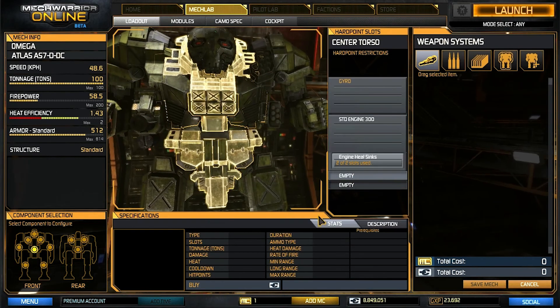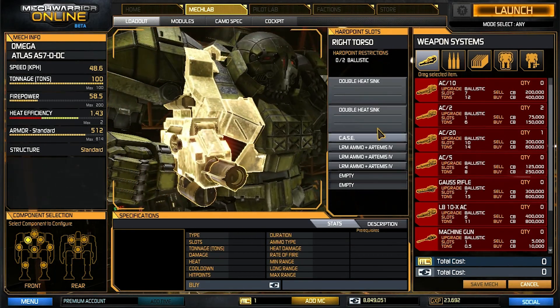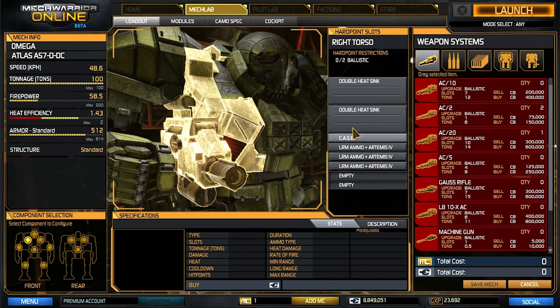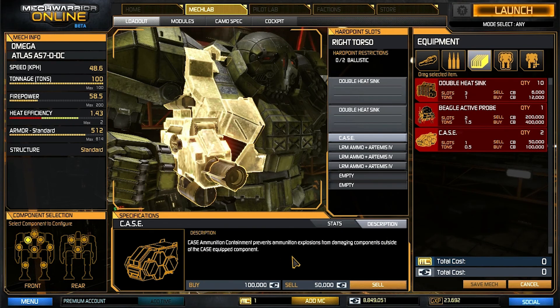You can see the other systems — we still have our Guardian ECM and our double heat sinks. I put some of the excess LRM ammo into our cavity here with a CASE system. It doesn't protect the ammo necessarily, but when this compartment blows out because of ammo explosions, the damage isn't going to transfer to our main torso and kill us. The casing in this unit will cause the missile explosion to blow out the back — it will take off our arm, but it won't hurt our torso.